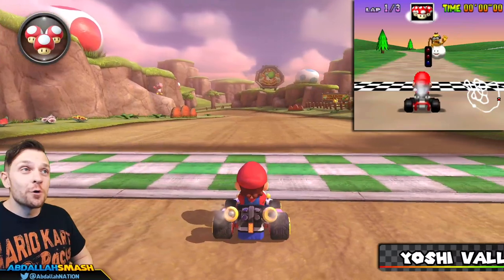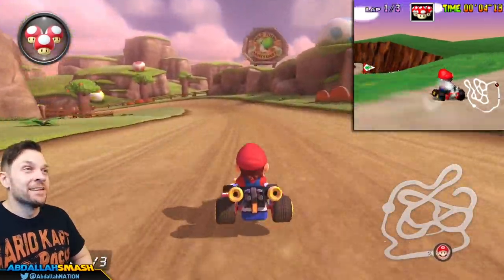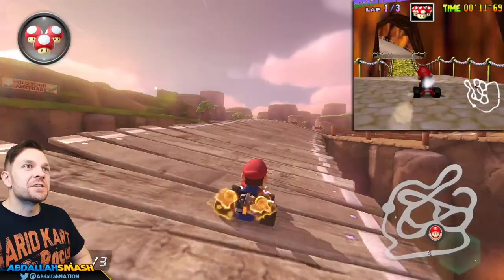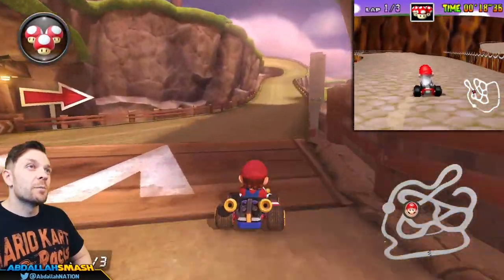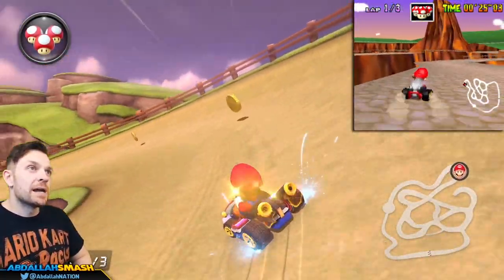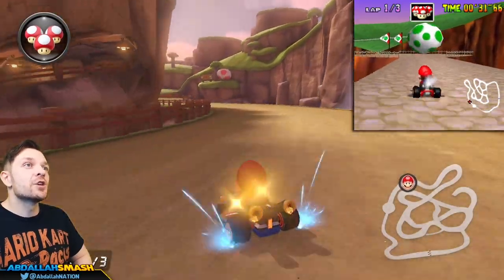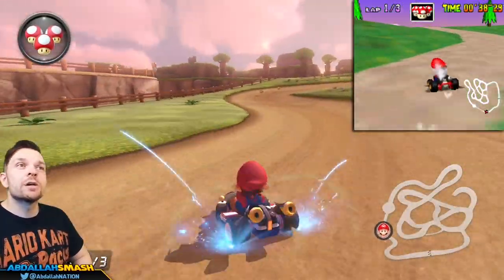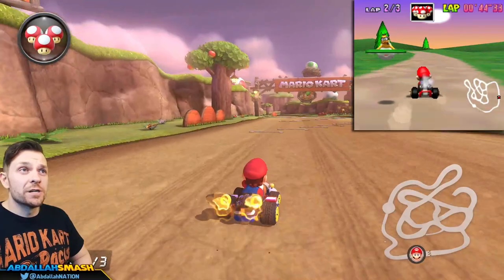If you remember N64 Yoshi Valley with winding turns and so many different paths, you're going to love this one because it's the exact same thing. There's one path that's faster than the majority, and there are opportunities for ultra and super mini turbos. After the maze portion, everyone convenes to one specific spot. The giant Yoshi egg makes an appearance again — be careful not to get bowled over. With mushrooms you can take shortcuts to the right or left to cut off the last section of track.